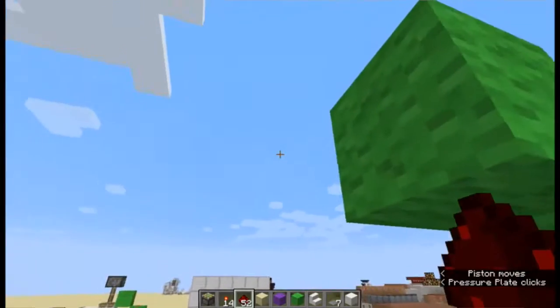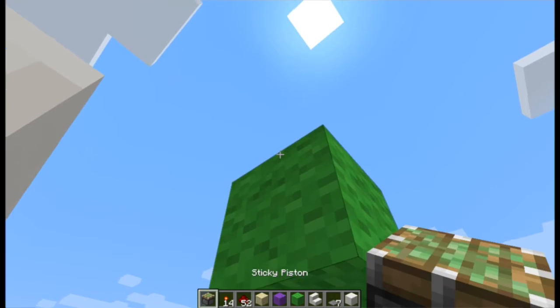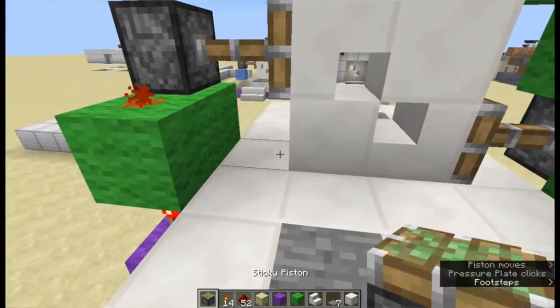Now our final piston — if you don't need blocks above you, you'll need to place it against the redstone here. Grab a sticky piston and place it facing down like that, and then another block right there, and ta-da, it works.